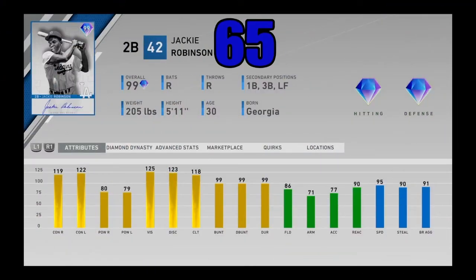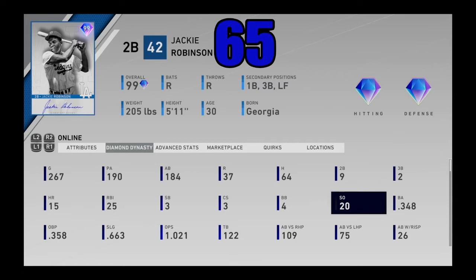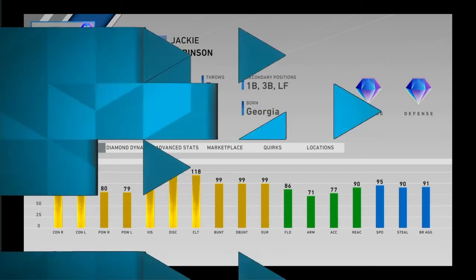At number 65, I got 99 overall Jackie Robinson. Some people might call me crazy on this one, but I feel like this card played way above his attributes — way above his power. He was a great hitter, great speed, and he can play quite a few positions — every infield spot besides shortstop, plus left field. I played really well with him — .348 with 15 home runs. His evolution program was an extreme grind, but I think it was worth it. One of the most underrated cards in the game. Player program 99 Jackie Robinson comes in at number 65.